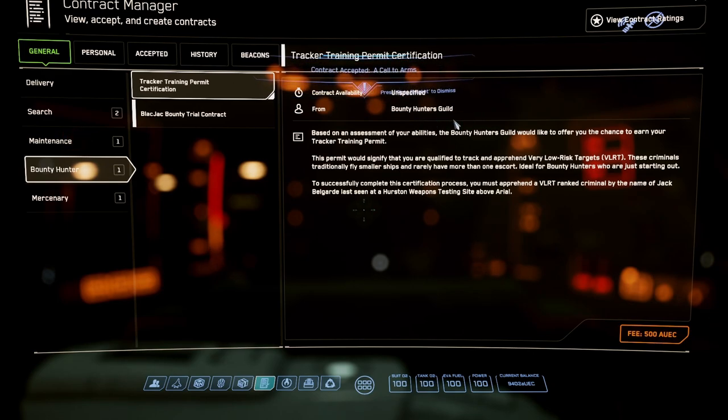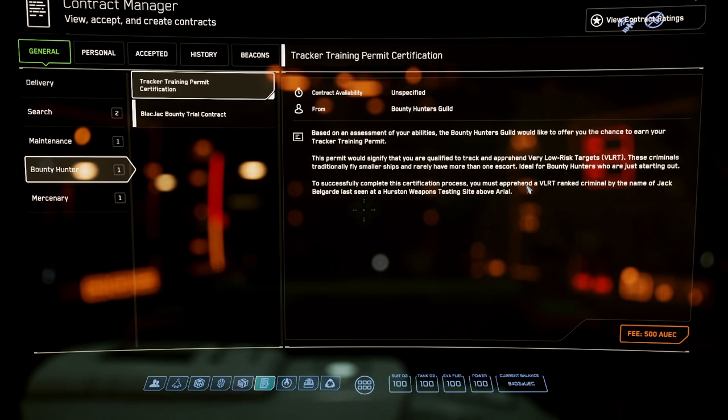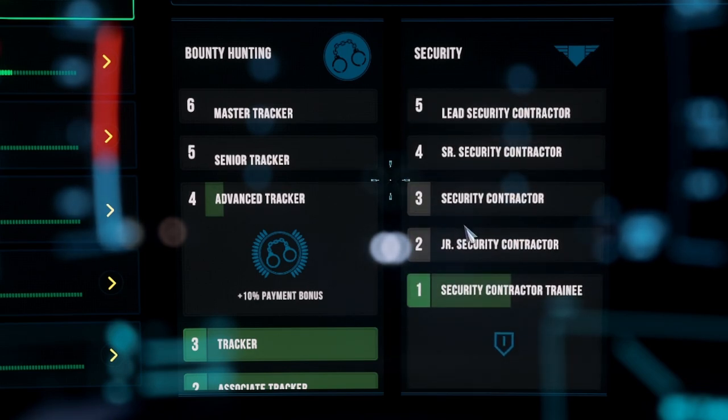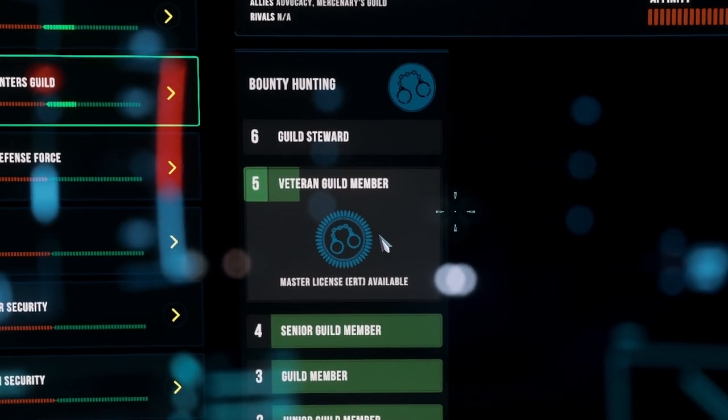Go back to the general tab in your contract manager and go down to bounty hunter — there you'll find bounty hunting contracts. You're going to have contracts from different factions: the Bounty Hunters Guild is the main bounty hunting faction, and then you'll also find missions from your local security force, determined by where you are in Stanton. Every time you complete a contract for a faction you gain reputation, and gaining reputation goes towards ranking up with that faction. Different factions offer different things for their ranks.